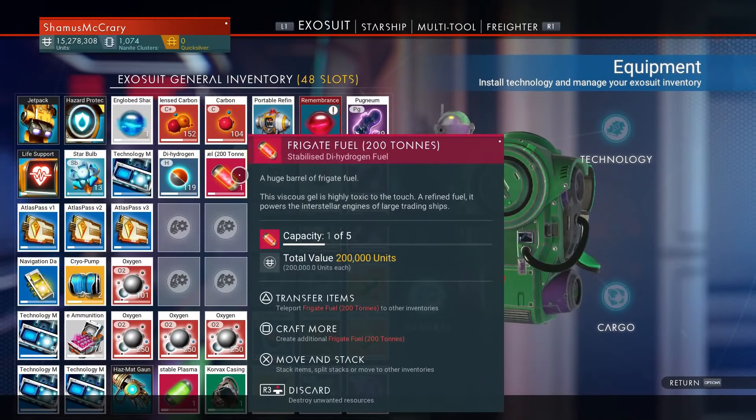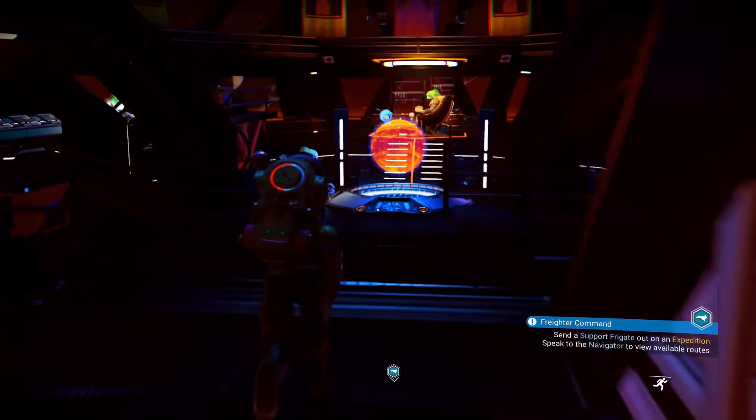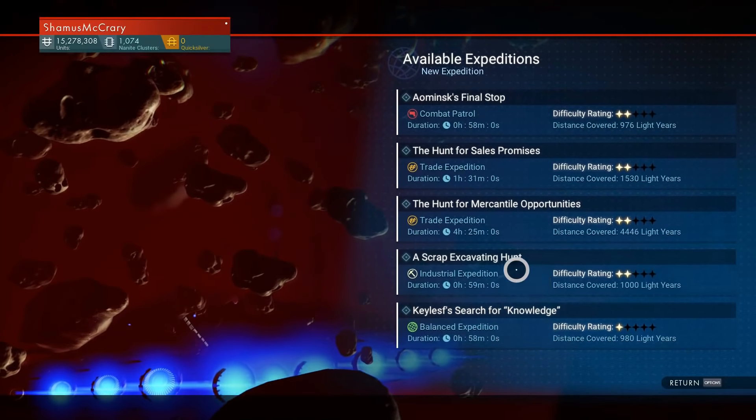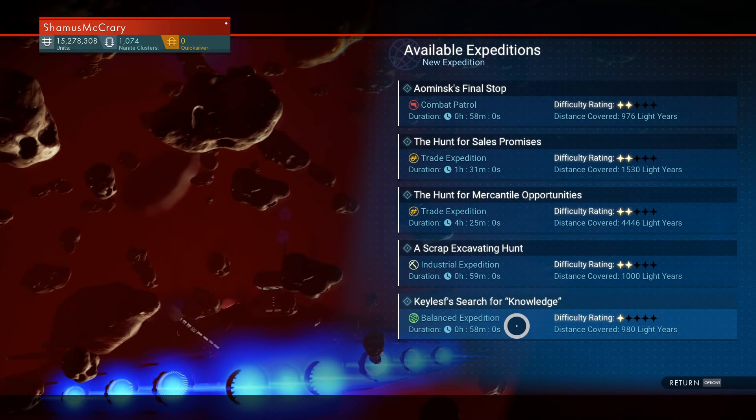So last time I played, I built this freighter frigate room — it was before patch 1.51. So that's what you have to do: build your frigate command room. I just deleted it, let's rebuild it over here. Then you go in and sync up and it is supposed to teach you that formula, which it has finally taught me.